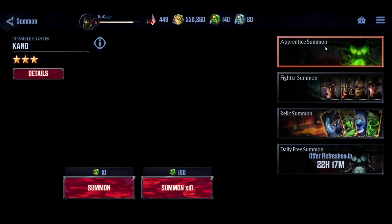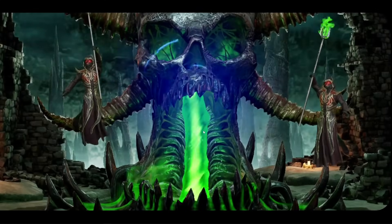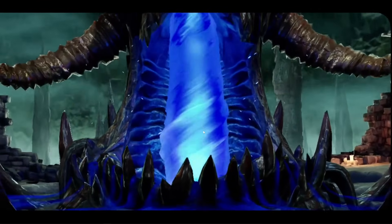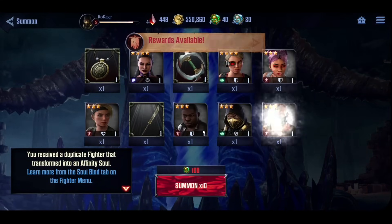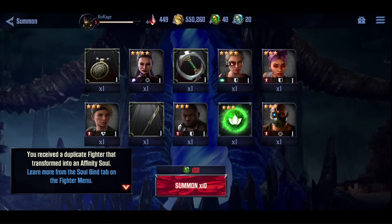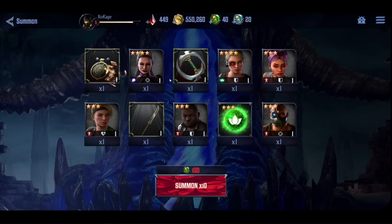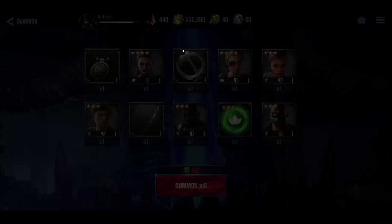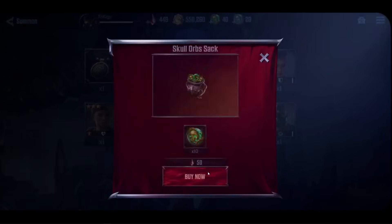As you can see, I got three-stars and even two four-stars right here from this multi. I also got a relic. From this multi, I got really high value, honestly. I can even buy more summon materials with gems and do another multi. I believe in the beginning, using those stones for additional summons on the Apprentice banner is worth it.